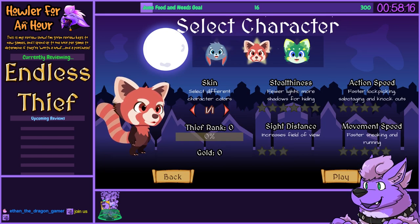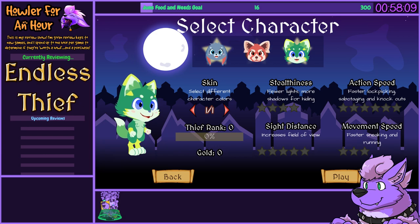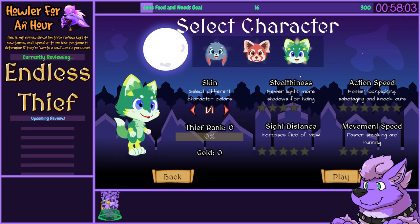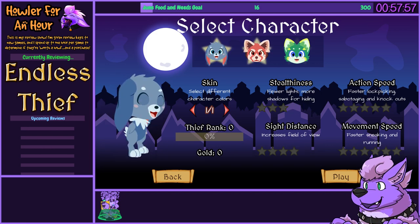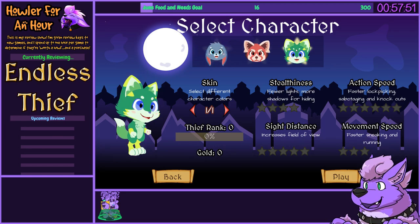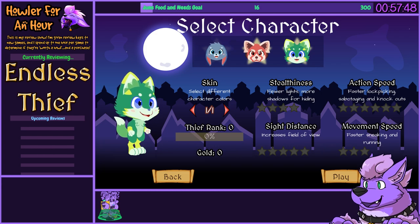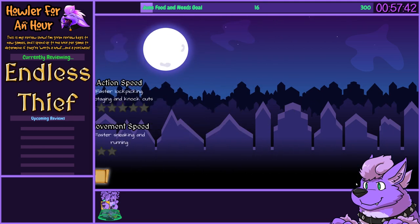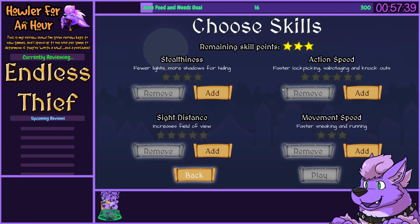I don't know if this actually properly works with the controller or not. Select character. We got Red Panda, we got a Lime Wolf fella, and Pupo. I will be the Wolfie fella, why not? Different skins. They are the least stealthy character... actually, the dog's the least stealthy — that makes sense. They are best at action speeds, sight distance, and movement speed. He has bad movement speed, so let's just put points immediately to movement speed to balance that out.